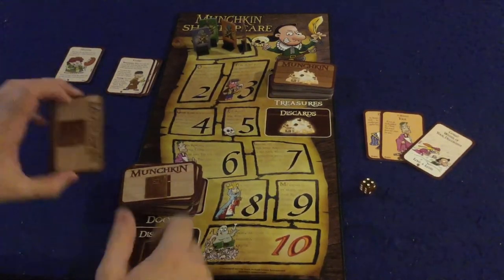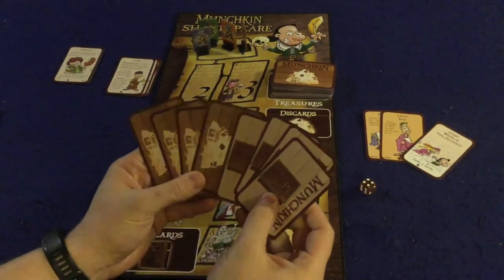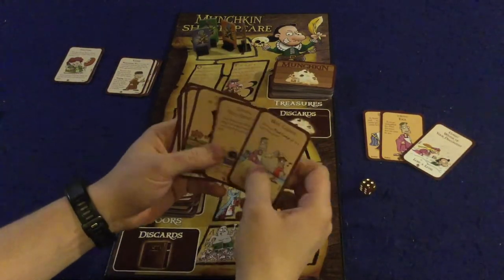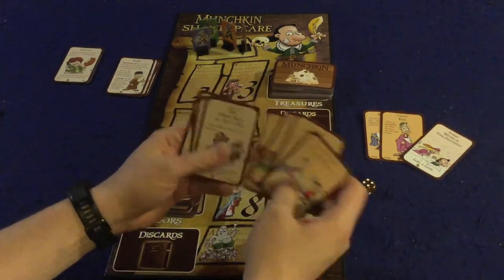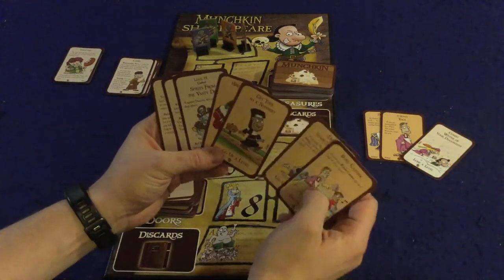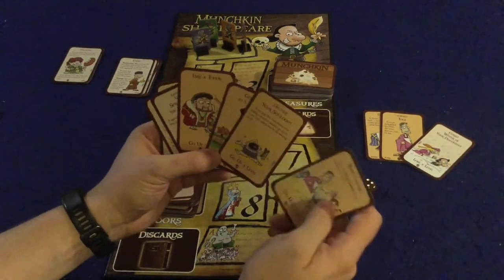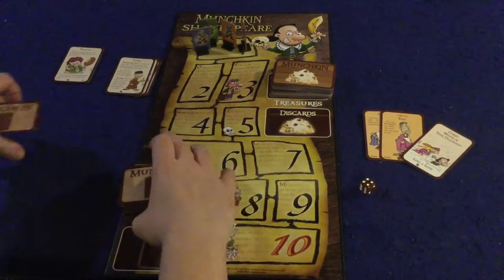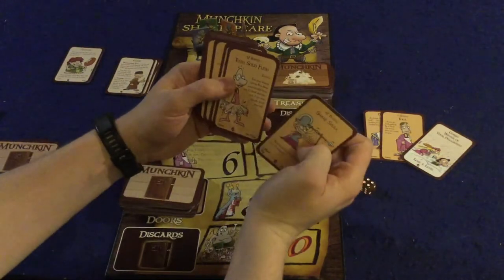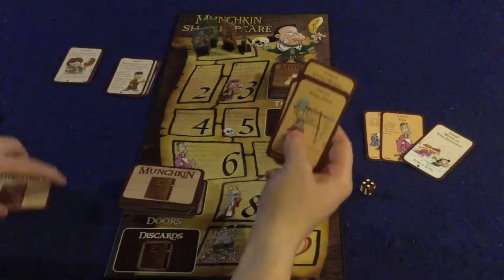When you first start the game, you're going to start with four door cards and four treasure cards. You take a look at these and put any you can onto yourself, strapping yourself up, building yourself up, getting ready for the fight. This is actually a terrible example because I don't have any equipment cards, so I'm going to go ahead and grab a couple more here and we'll cheat a little bit for this particular example.